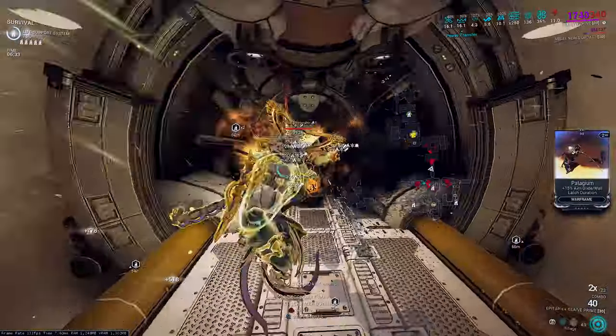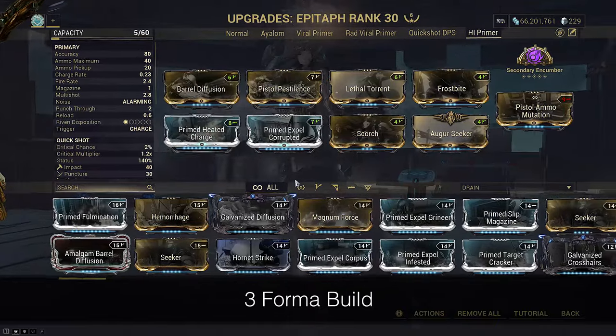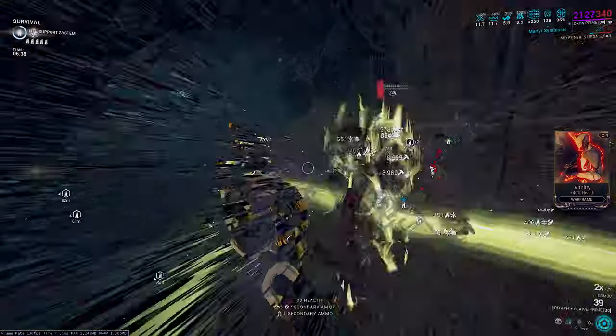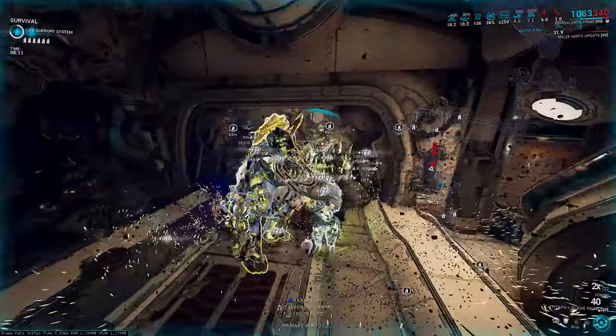For a full explanation you'll need to check the Veil Breaker Hildryn video, but what is important is to mod as high heat percent mods on your primer as possible and also include a Primed Bane. Shoot the Epitaph everywhere before you cast Pillage to tag enemies for heat procs.